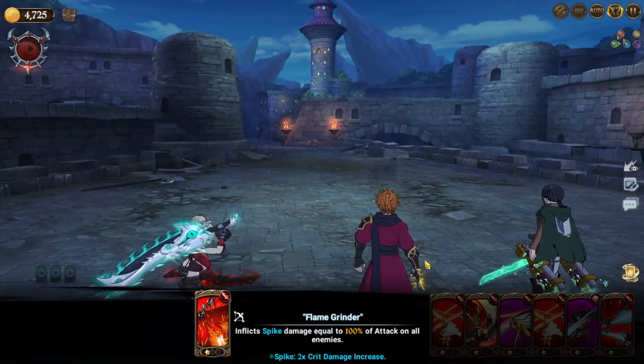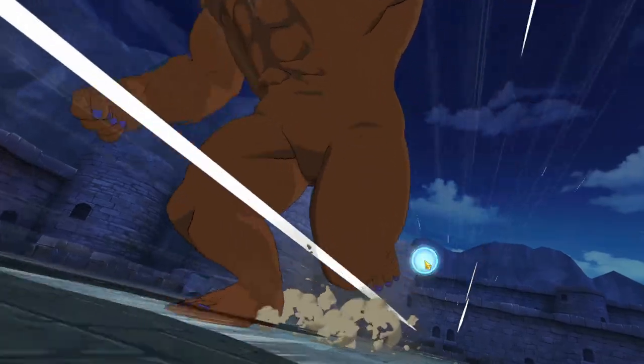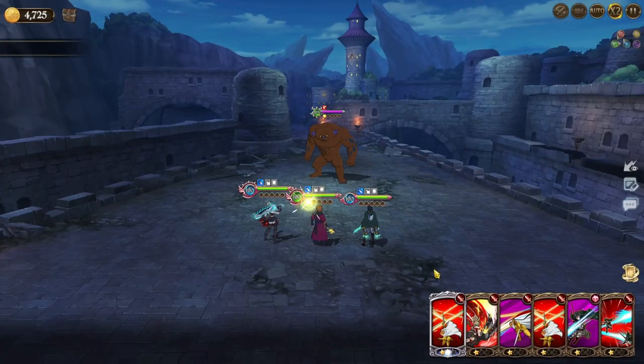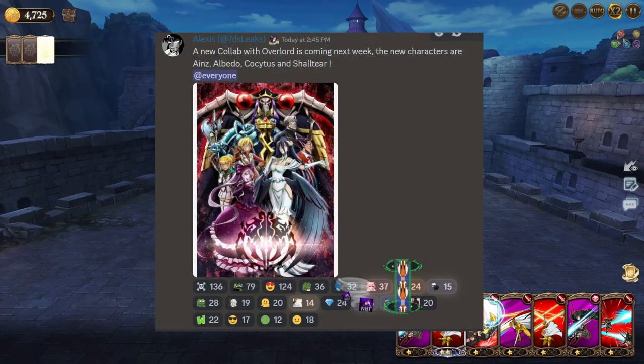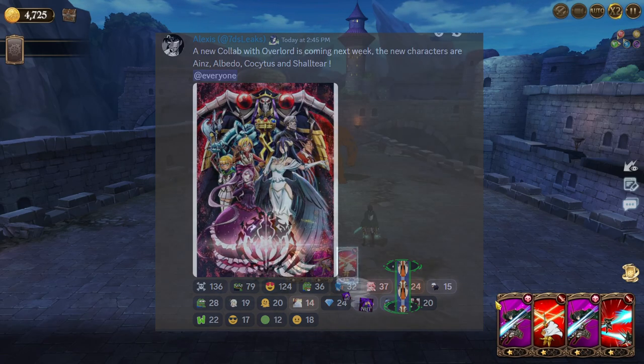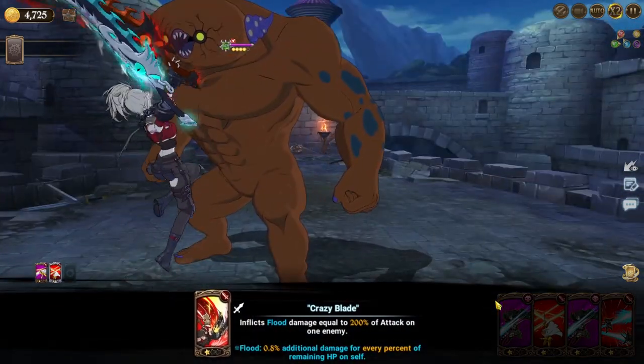I just settled for the one chest and continued because I was farming this normally as well, trying to pull some units for GP and save. Currently we got news that a new collab is coming — it's gonna be Overlord — so I'm gonna be saving SA coins for when those units drop. Gotta get farming and get ready.